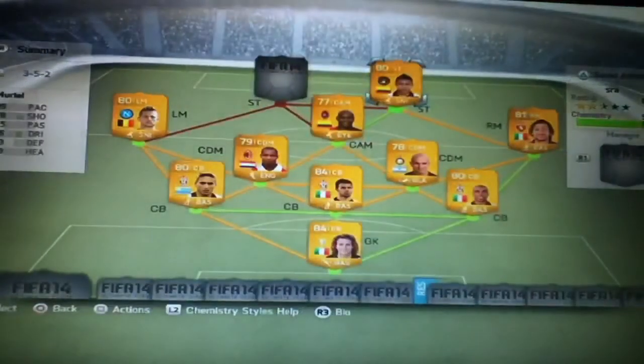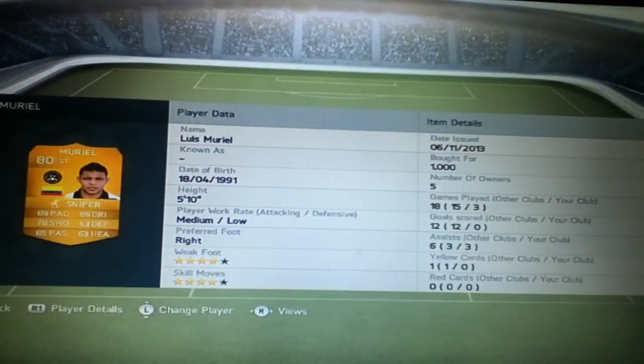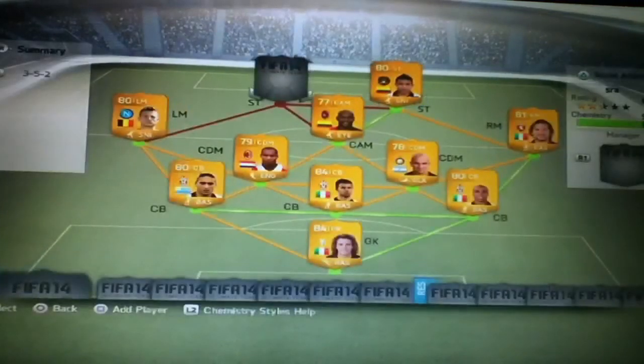First of the strikers, we have Muriel. I put the sniper trait on him — he is an absolute beast. He's got 4-star weak foot, 4-star skill moves, 89 pace, 86 dribbling and 78 shooting. I pretty much did score with him, but then the defender tapped it in on the line so it didn't count as Muriel's goal — because the guy I'm about to show you has stolen all the goals.